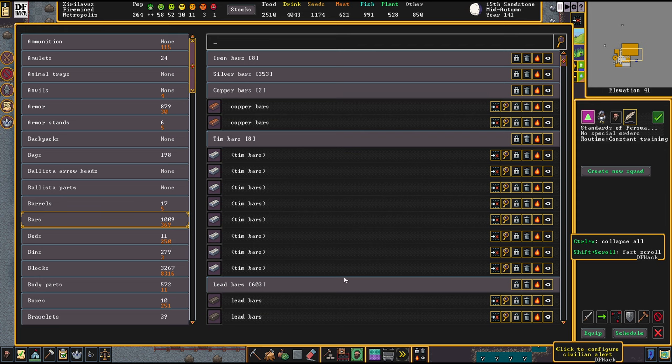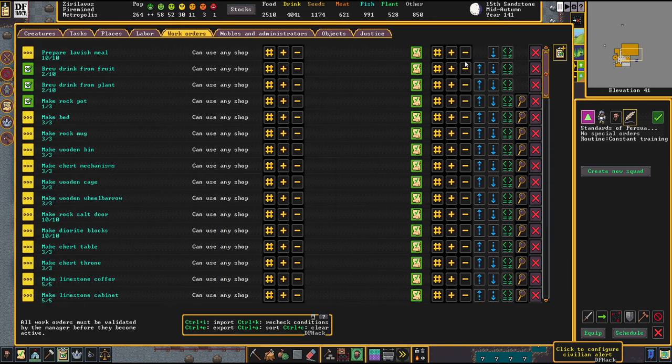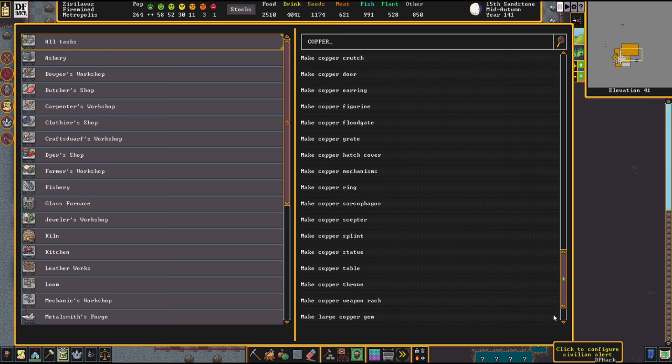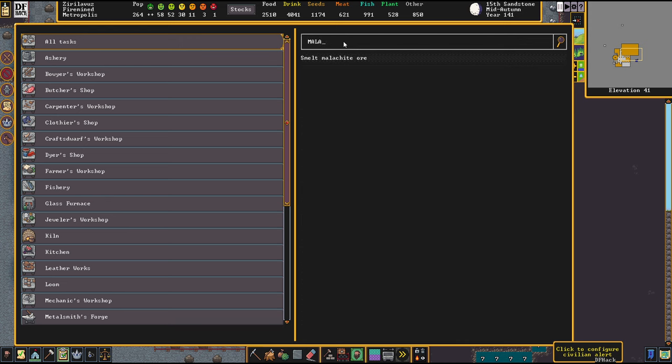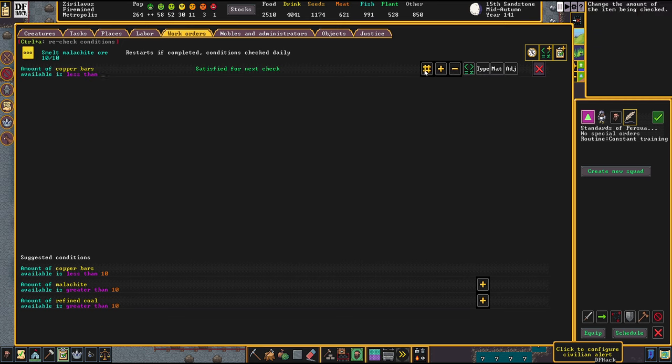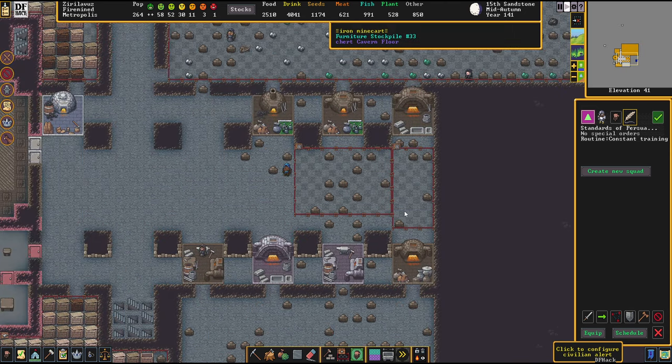We've got no copper — we need to smelt malachite. Sorry, my English is not Englishing too well right now because it's a tad bit complicated to do these things. We're going to give ourselves a total amount of 200 copper bars. I think we'll be getting there with that.